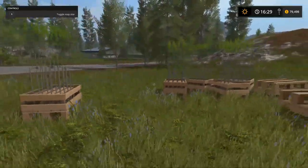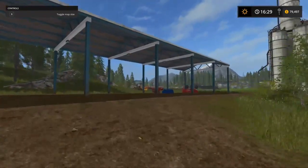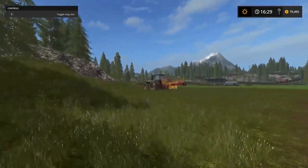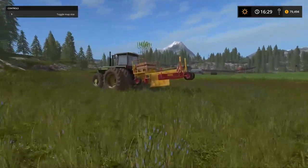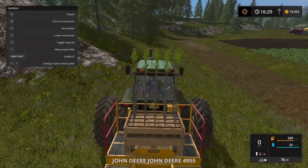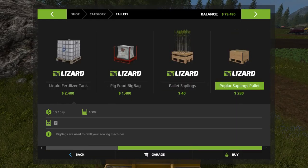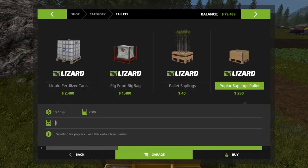So this is about three packs here and we got one, two, three, four, five, six, seven packs that we can still use, and then I got one loaded up here on the John Deere 49.55. We are going to be using this guy all day, and we're not going to do just these pallet saplings — we're also going to get some of the poplar saplings and plant those into a field.